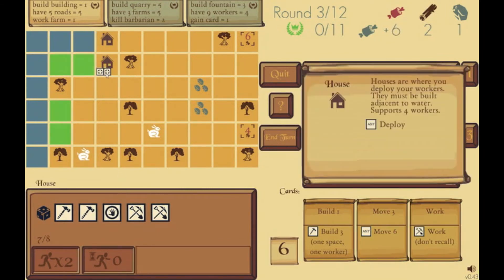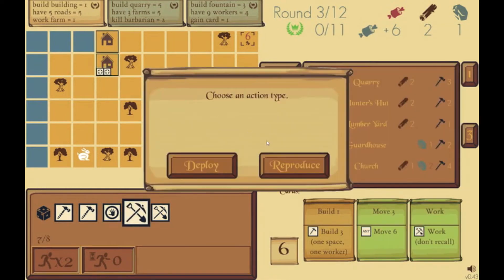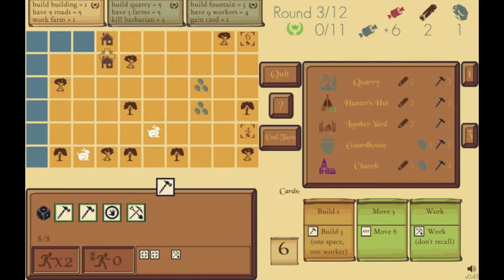I deployed my two reproduce dice to the house — they each took a food. My one free food this turn plus one more from my supply, so I went from seven food to six. Then I have to activate them using two dice. I think I want to build a building this turn, so I'm not going to use my builders. I'll use a worker instead. And then I need one more die — I'll click this gather, though there's nothing to gather this turn so I don't need that face.